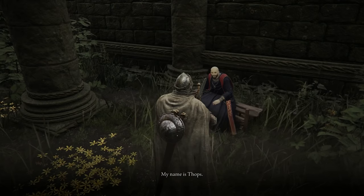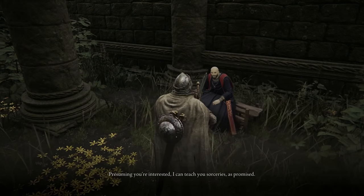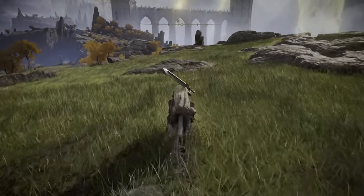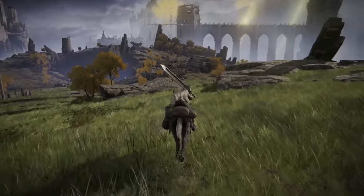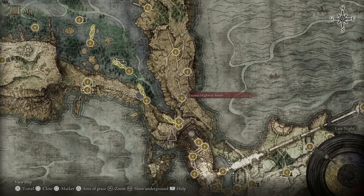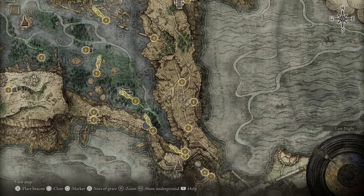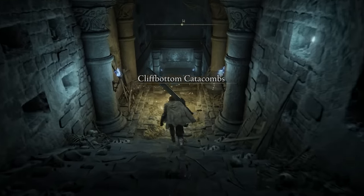Thops also gives you info on how to enter the Academy of Raya Lucaria, our next legacy dungeon, which is currently closed off to outsiders. Sacred Tear in hand, we're going to start exploring Liurnia, which is a little different than Limgrave — it doesn't have quite as many dungeons tightly compressed in, but still has plenty to find. Start by heading east and north along the Liurnia Highway, where you can find your first map fragment. In between the Highway North and South Sites of Grace, you can find the Cliff Bottom Catacombs, which I recommend heading into.